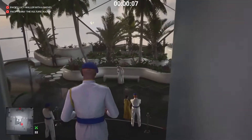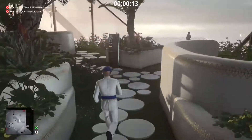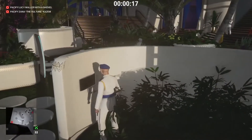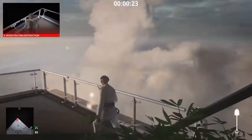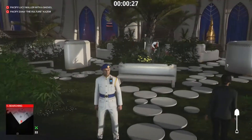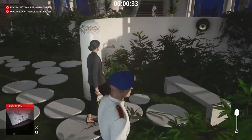We started in the security room, and we're right by the area we need to be. We're going to do the same tactic for the first pacification — we're going to turn the sound system on. The target will come over and try to turn it off, so we get the shovel and give him a good old bop. I really wish the NPCs would just be a little bit quicker.